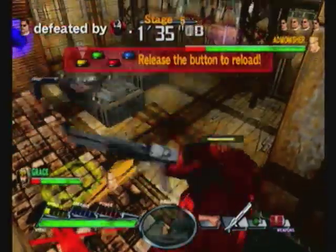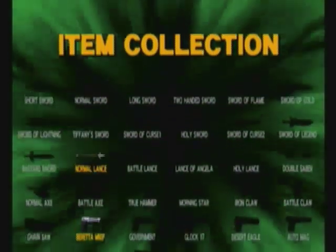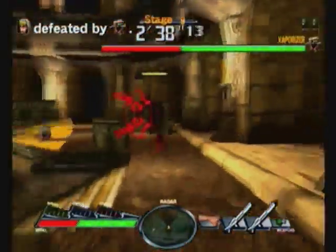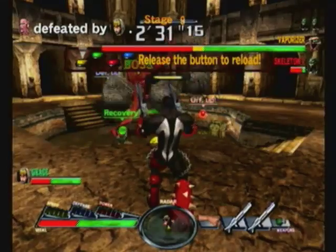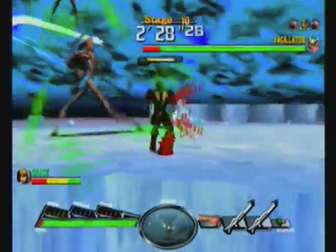In addition to just the recovery items, there are also other weapons that can be picked up while in the stages, and these are actually added to a total listing at the very end of the game. Once you finish the game, or even get a game over, you will see an item collection list that will show you one of each of the different weapons you've picked up through the course of the game. Picking up these items is absolutely essential to your success. For example, when playing as Spawn, I ran across a second one of the machine guns he normally uses by default, and once I picked it up, I was granted the ability to use two of them at the same time, which effectively doubled my attack power and made the rest of the game a lot easier.